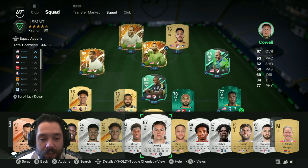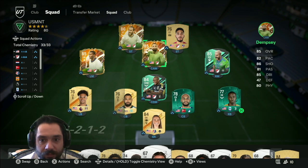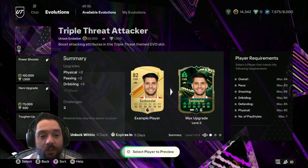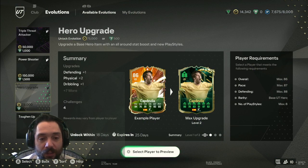Cowell, Musa, Adams — you can see the squad. I do like the squad a lot. I used 50,000 coins to build a foundation of the squad and we're going to keep building this Team USA.